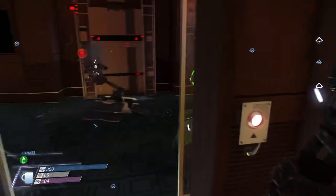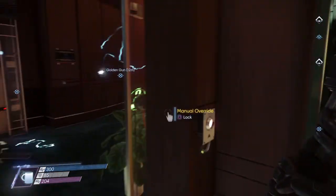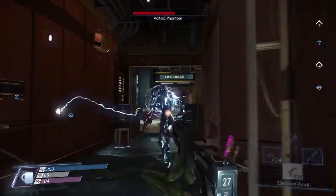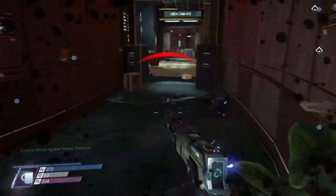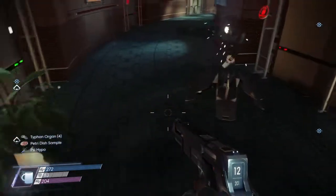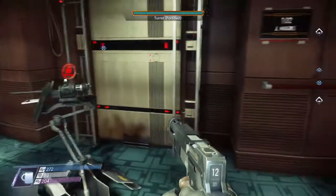Read through the emails. Once you've done that, you can come out. The Typhon has already been there — he is right there. Dispatch that guy, pick up the stuff from him, and repair your turret if they got damaged.